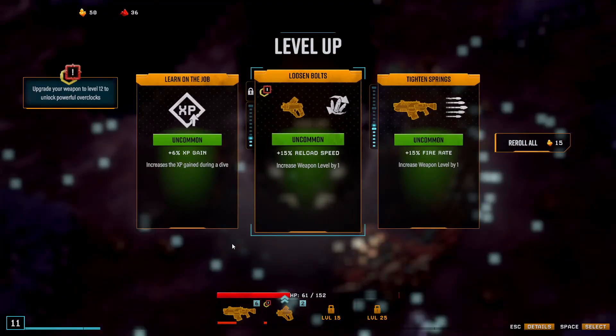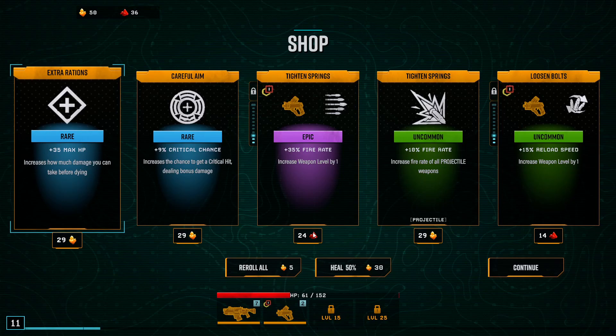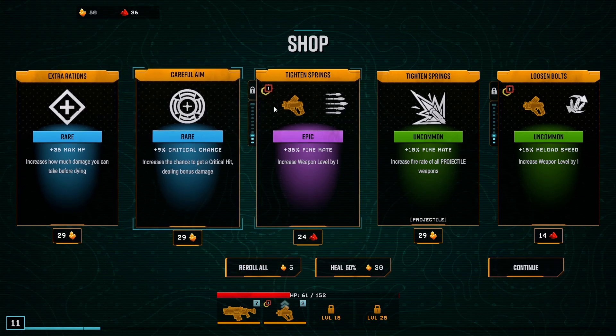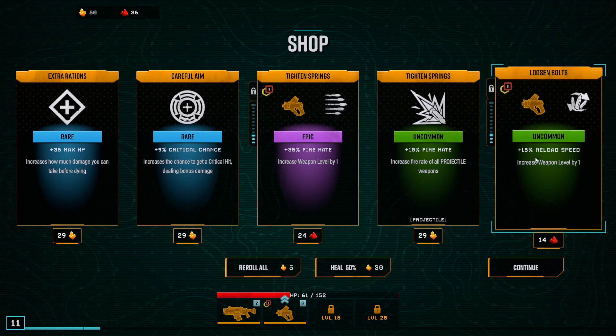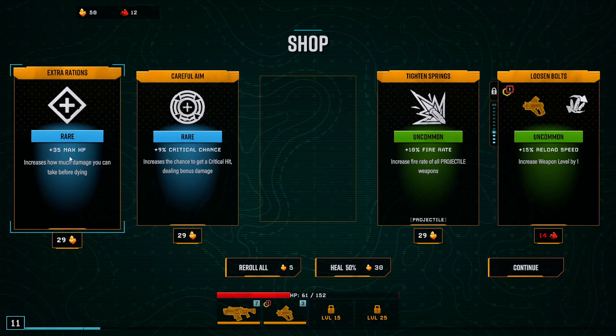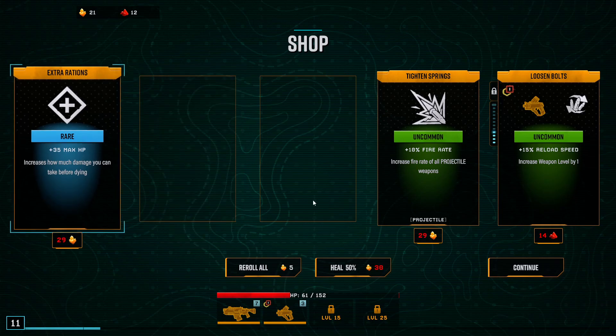That was a little bit expensive HP-wise, but anything to improve my chances on later levels. I have plenty of cash, so I'll be able to buy some nice upgrades. Here we can see the cost in Nitra or gold. We can also heal — it's kind of expensive though. More max HP, critical chance, more fire rate, or reload speed. Let's go with fire rate. We already have some good critical chance with the purple, so compounding that might be a good idea.